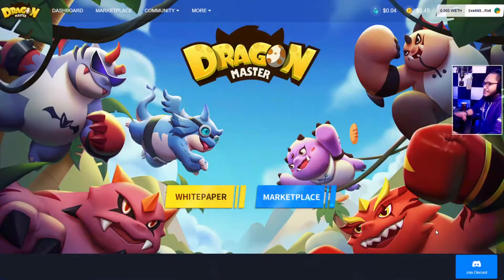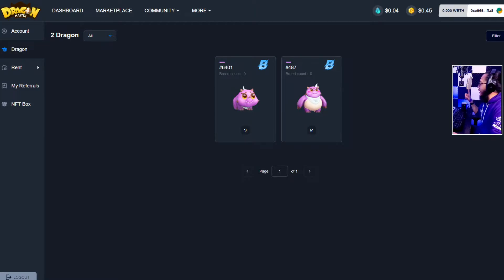Hi, Ichi here. Today we'll do our first time breeding a dragon in Dragon Master, so let's learn together. This is the landing page of Dragon Master. In order for us to check our dragon, we should go to our account and then Dragon. Right now we have two dragons, and we need two dragons in order to breed.